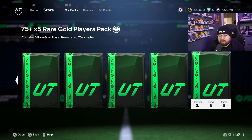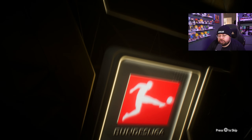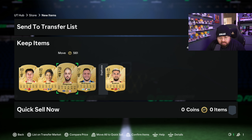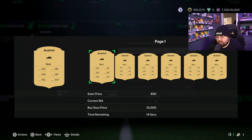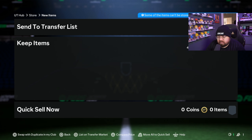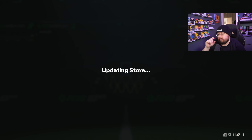Starting with the 75-plus times-5 Rare Player Pack - got a CDM from the German Bundesliga, Bayer Leverkusen. I think we've already got him though - yeah, he's a duplicate. We've got some SBC fodder there. These are sellable - he goes for about 837 coins. He can go in the swap-with-duplicate since he's untradeable. Send him to the SBC bin.